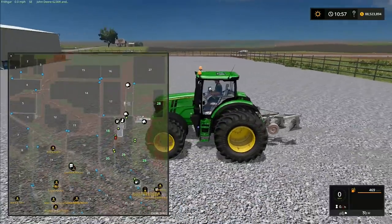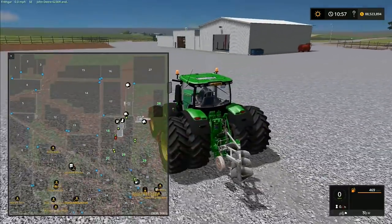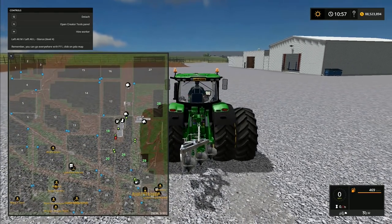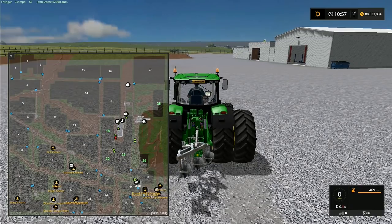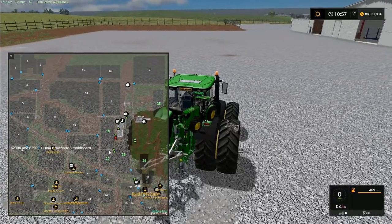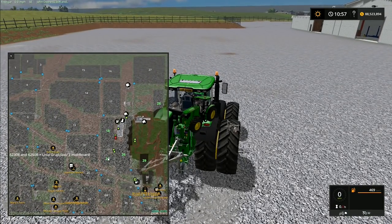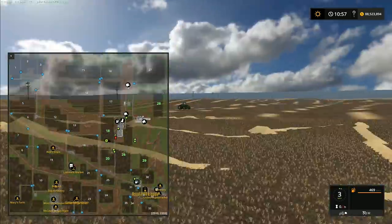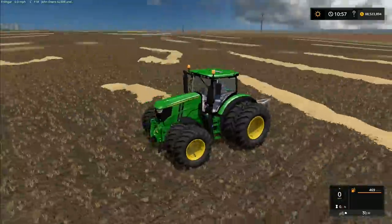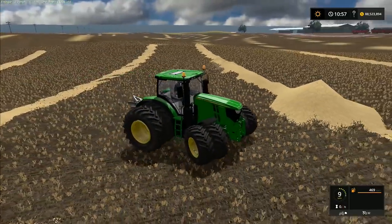Head into the comment section down below and let us know which one you want and why. Don't forget to cast your vote in the top right-hand corner. Now for the teleport mod — I press F11, move my mouse around, and I want to go to field 18. Oh yes! Fantastic — everything on it and we're here on field 18!